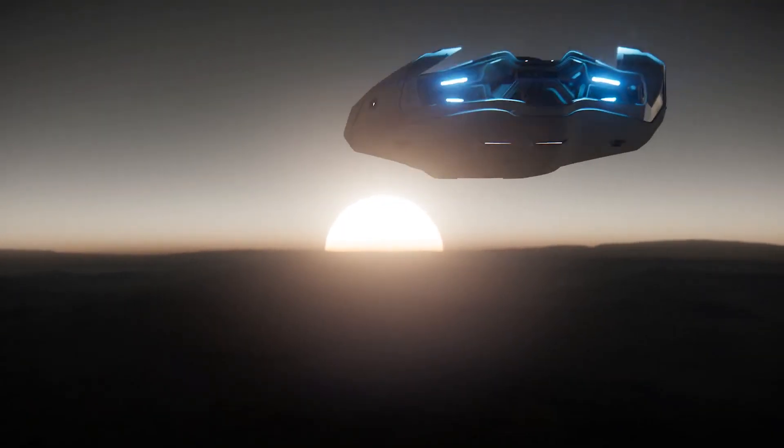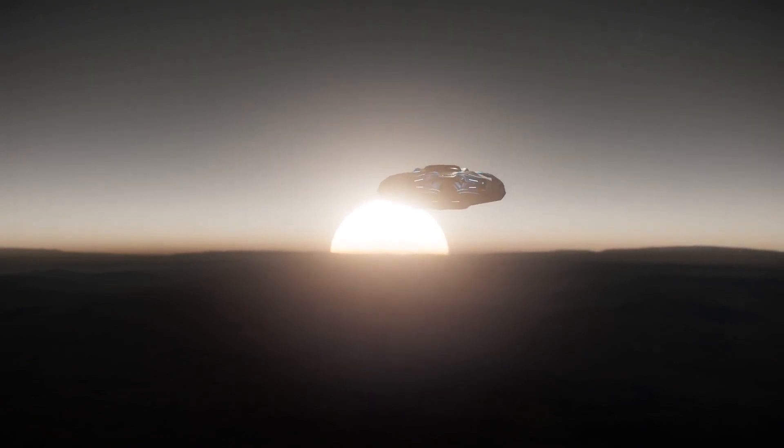The 600i is basically designed for a bit of wow factor. When you pull into port, others are going to know that you've got the money — they'll see it like you're pulling into dock in a luxury yacht. The Origin brand is obviously very much catered towards slick lines and really smooth styling, so it really does fill the void between the 300i and the 890 Jump, and you'll see a lot more of that Origin design throughout the ship.